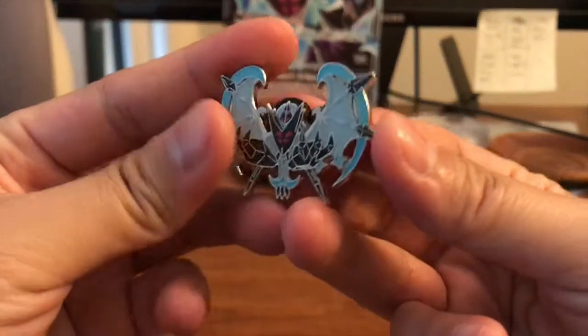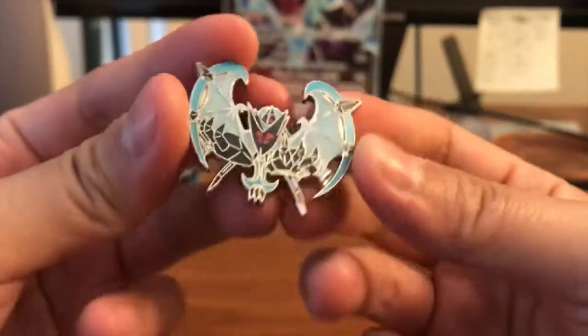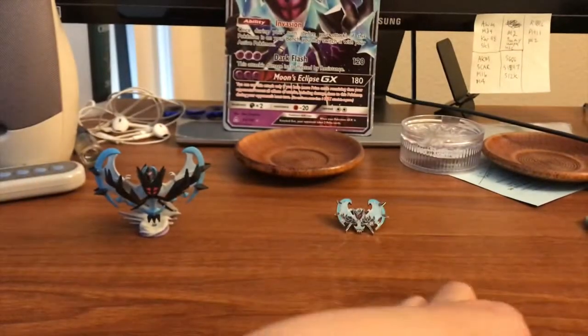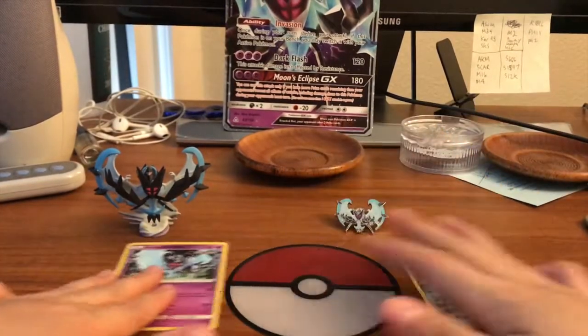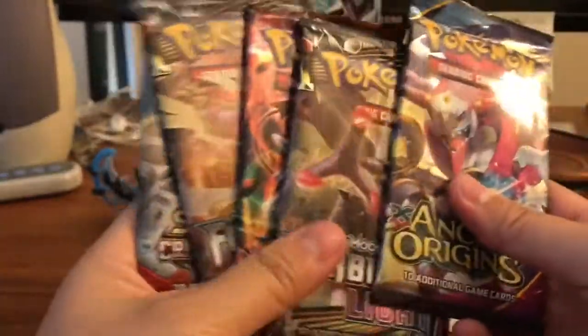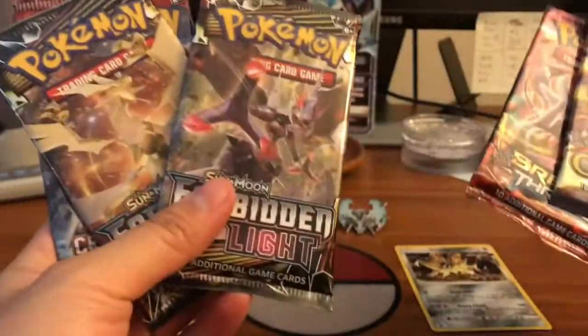Here is the pin — very cool. I love love love the Dawn Wings Necrozma and the Dusk Mane Necrozma; I think they're really cool. I'm gonna put the promo cards right over there and the Pokéball right in the middle. Nice little layout right there. We got our packs, so let's go ahead.